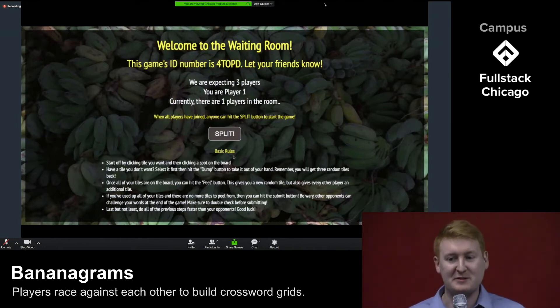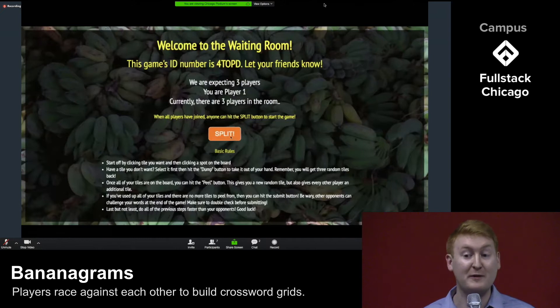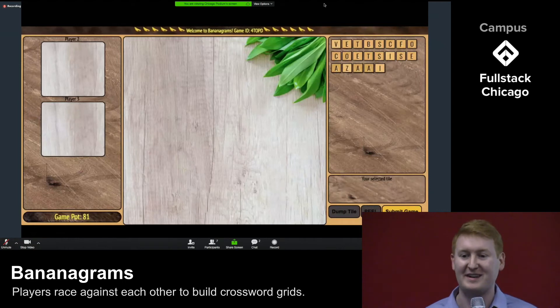The new game also assigned a unique player ID to Amanda and gave her 21 tiles, though she can't see them yet. Now Amanda is in our waiting room. To join her, Tom and I have to enter her game ID. The waiting room updates as Tom and I join Amanda's game. Now that we've all joined, any one of us can click the split button to start the game — get it? Banana split? So when I click split, Tom and I are given 21 tiles apiece from the game pod, and the game begins.